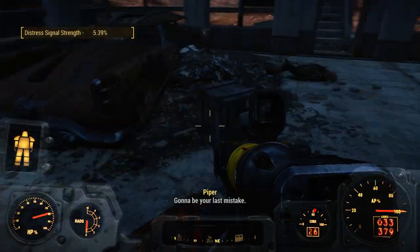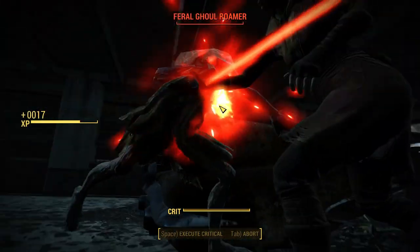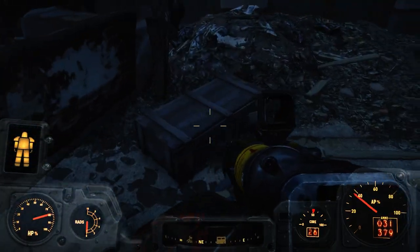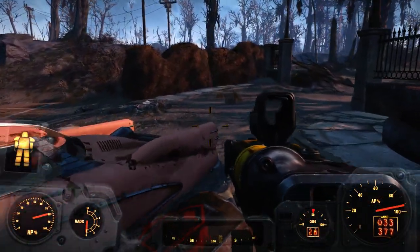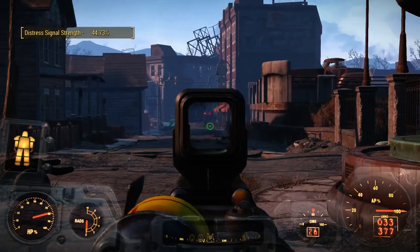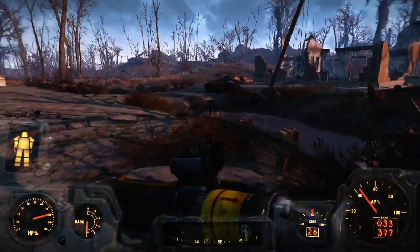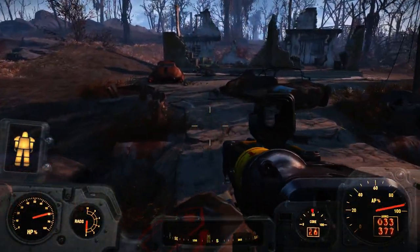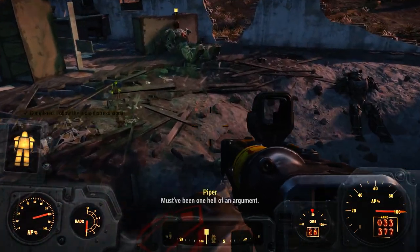Signal's not getting any stronger or weaker. There was this guy behind me. There's a deathclaw — I'm going to ignore the deathclaw. Hello Brotherhood. Is that a power armor suit? It is. Must have been one hell of an argument.